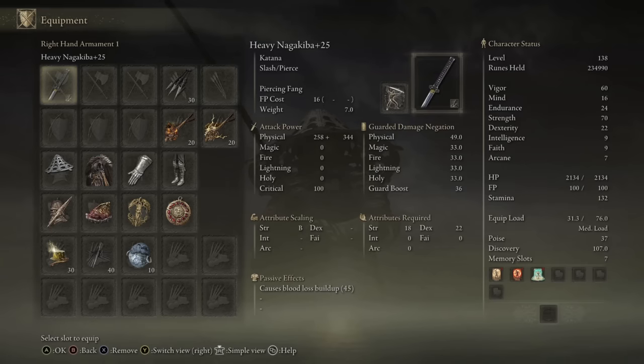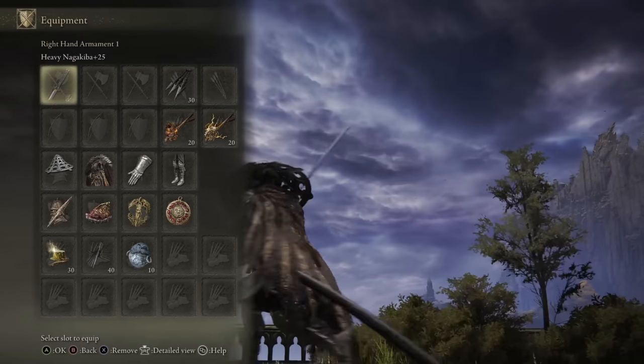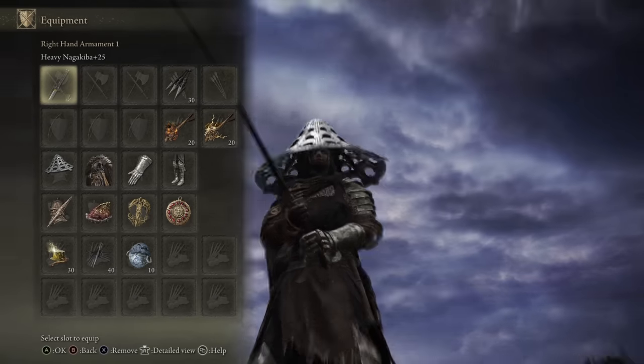I planned to do the showcase on a strength build. I did try out a keen infusion versus a heavy, and honestly the damage output was a little higher on the heavy one, especially if you plan to two-hand the weapon. If you want to one-hand it for the cosplay, definitely go the keen route, but we're going to be doing heavy for it today.